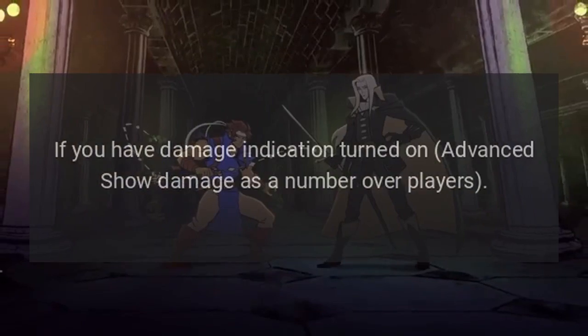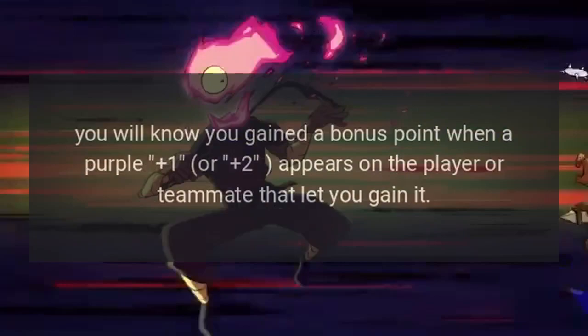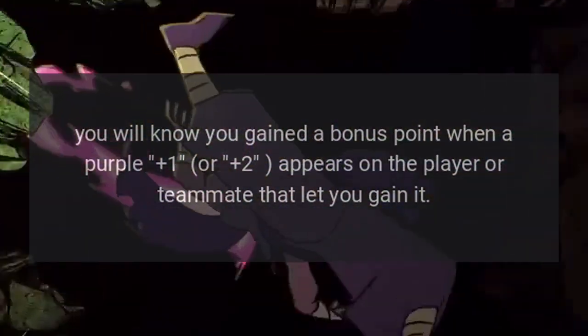If you have damage indication turned on — advanced: show damage as a number over players — you will know you gained a bonus point when a purple one or two appears on the player or teammate that let you gain it.